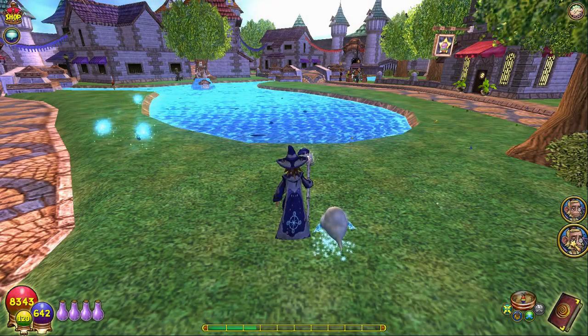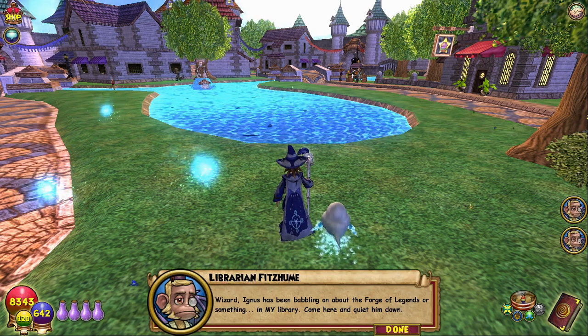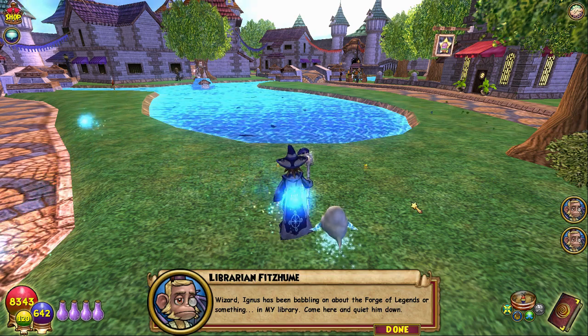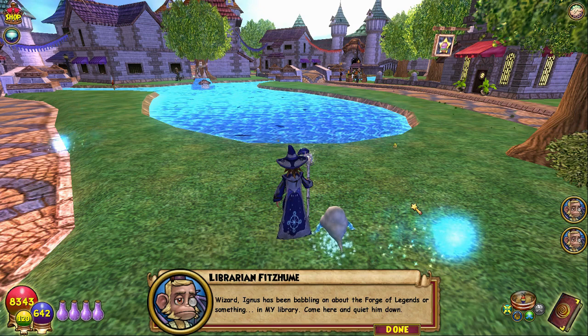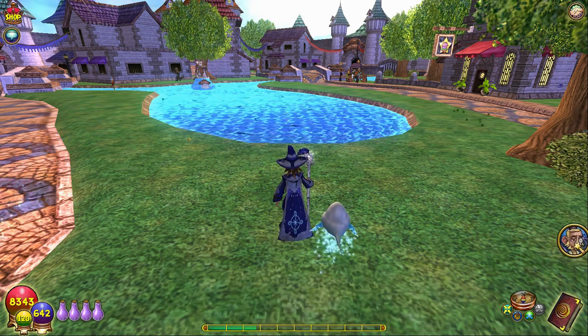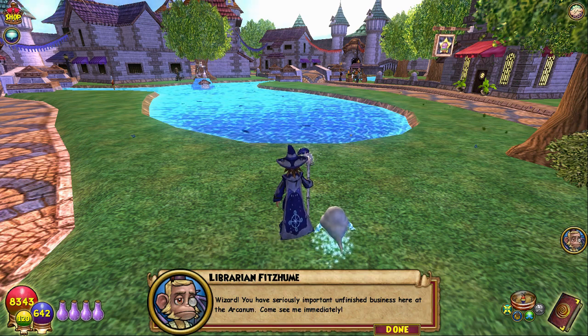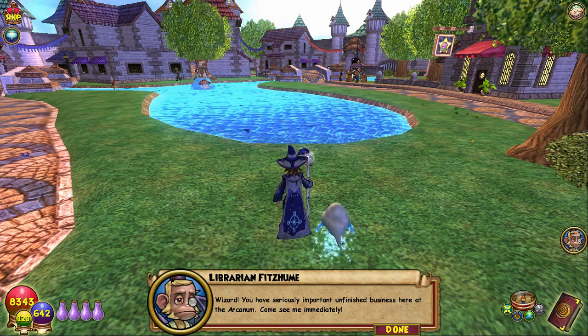Oh boy, let's see what they got to say. Wizard, Ignis has been babbling on about the Forge of Legends or something in my library. Come here and quiet him down. Okay, this is the one we want. Wizard, you have seriously important unfinished business here at the Arcanum. Come see me immediately.